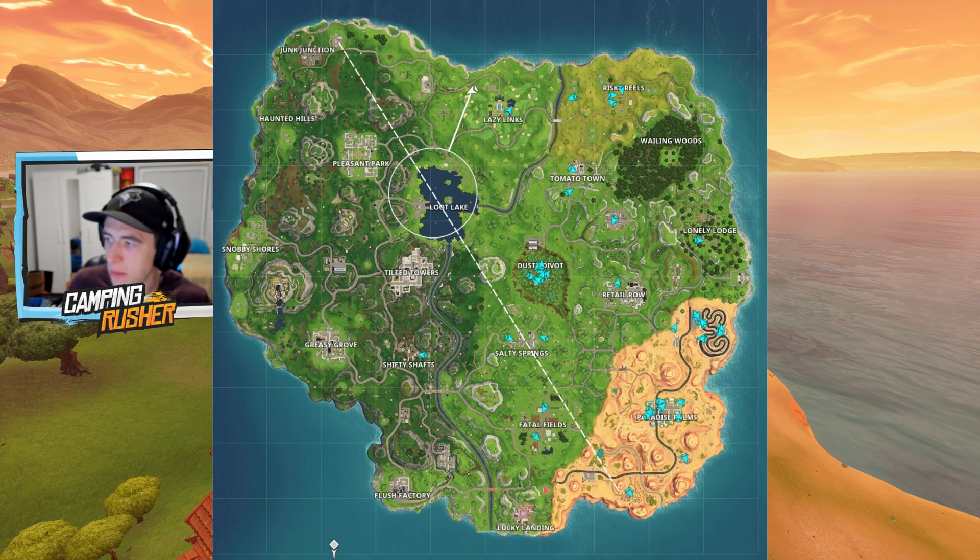We've got Paradise Palms in the bottom right — that's the new desert biome on screen right now. We've also got Lazy Links, which is the golf course up at the north end of the map, and some unnamed locations. Dusty Divot has been completely changed — it's now filled in. Where the villain base used to be on the west side near Snobby Shores has turned into a Viking area. That's all I'm seeing on the map currently, but if I notice anything else as we go along, we'll check it out.